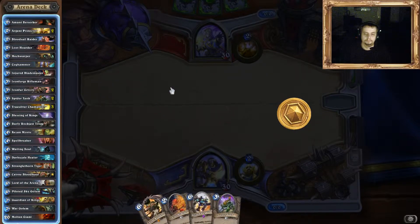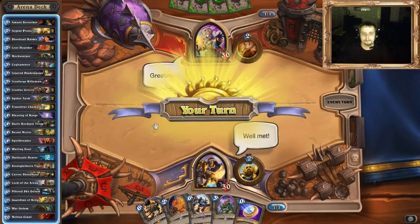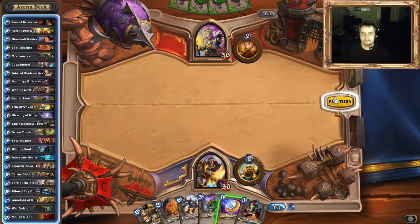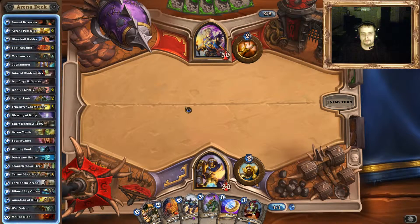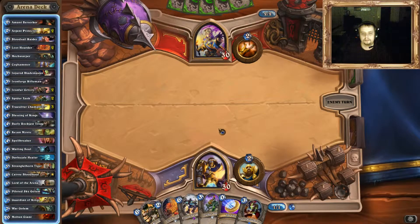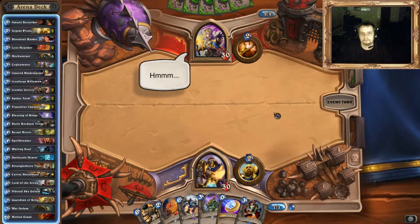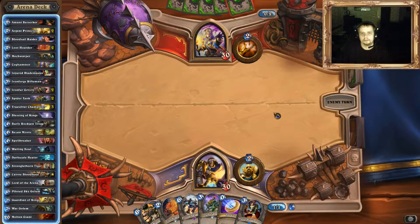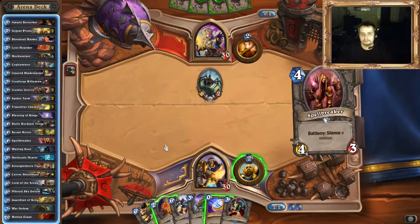And another 6-drop. Well, we will get the 4. Well met. Two more rounds to draw. Maybe I will play a 3-drop next round, so I have a Loot Hoarder and a hero power on turn 4. Could be an alternative. Oh nice, you have nothing to play? Yeah, it's a better one against the Spider.